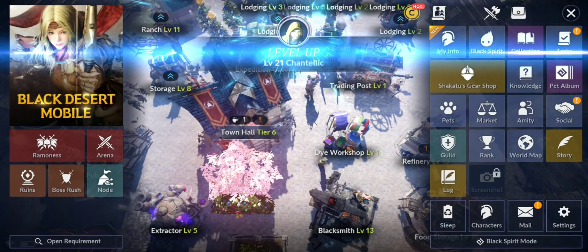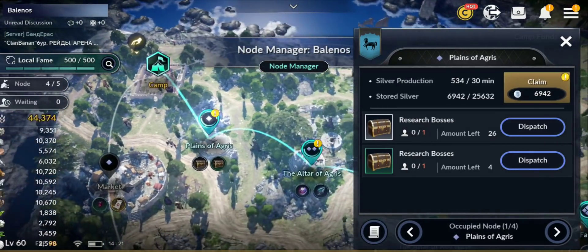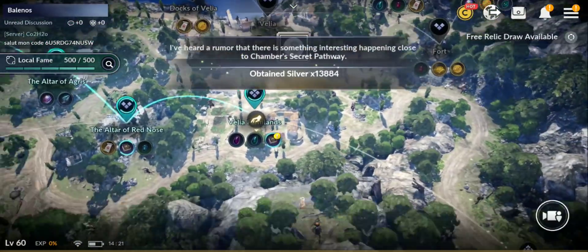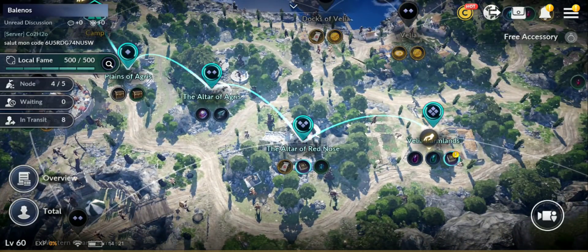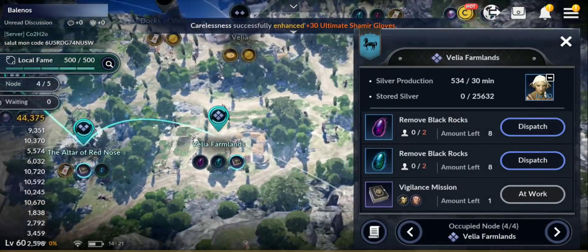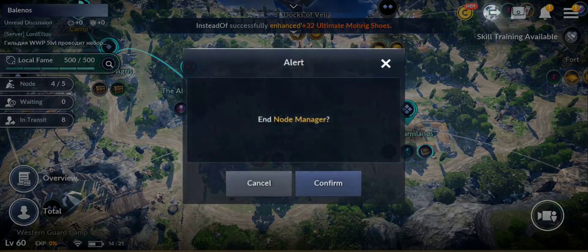From the node I get one more point for bingo so I can play. My node is local fame 500 so I can get the maximum reward, though I still need to level it up more. This is a good way to get some books, which are worth between 300,000 and up to 1 million gold each.